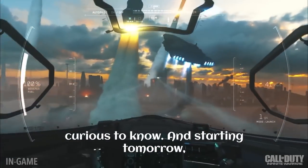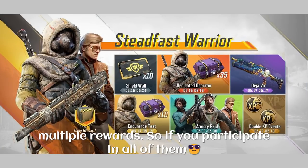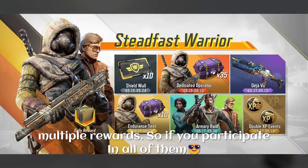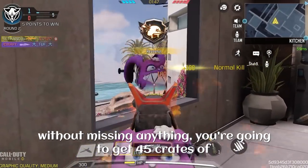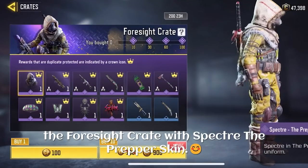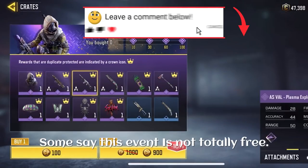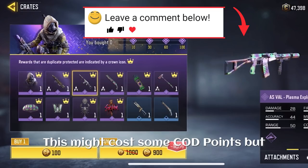Starting tomorrow, you are going to get a brand new event — actually it's not just one event, there are a couple of events that will give you multiple rewards. If you participate in all of them without missing anything, you are going to get 45 crates of the Foresight Crate with Spectra. Some say this event is not totally free and might cost some COD Points, but it will be a huge discount.